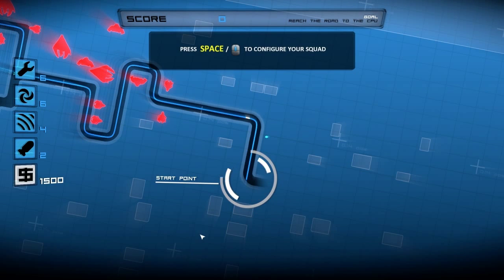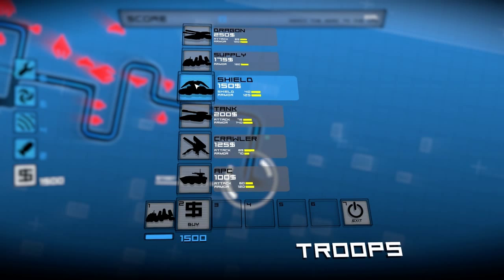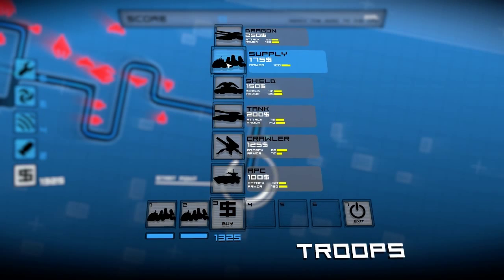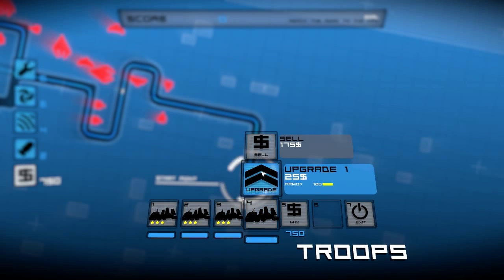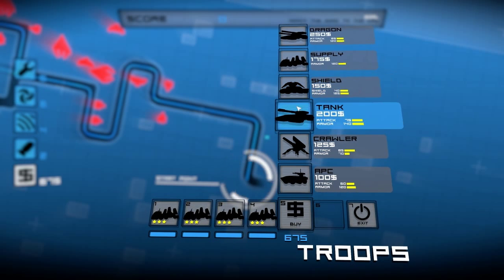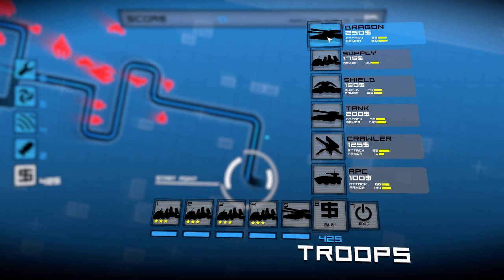We're going to start up using a similar strategy to the Ruthlessness run — basically stockpiling airstrikes — although slightly different since we're not going to be tanking as much damage. We won't be purposefully getting ourselves hit by airstrikes. So let's get 4 supply, fully upgrade on 3 or 4, and use the upgrade that makes them spawn airstrikes quicker. Considering they're so cheap, they're definitely worth it.